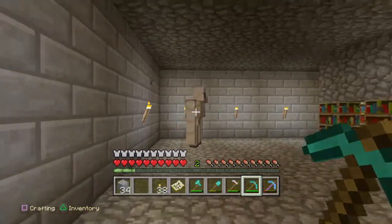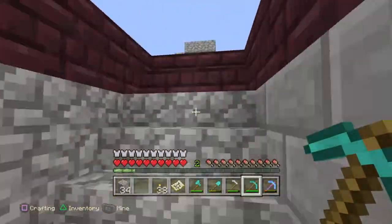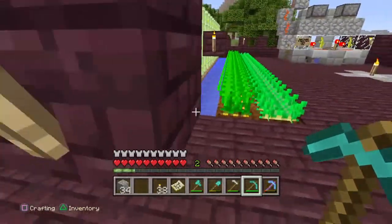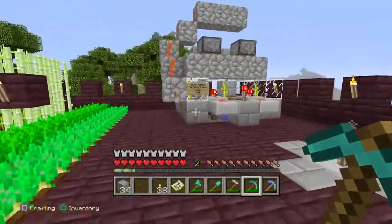Unlimited water supply, and an iron golem for a guard. Up top we have a mini farm — one row of potatoes, wheat, sugar cane, and carrots.